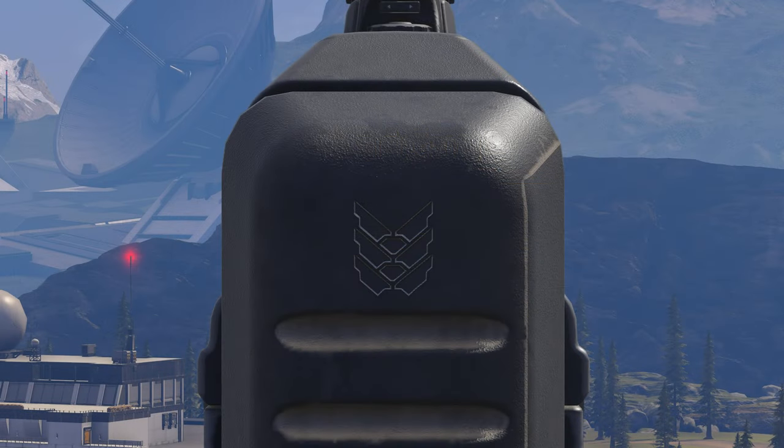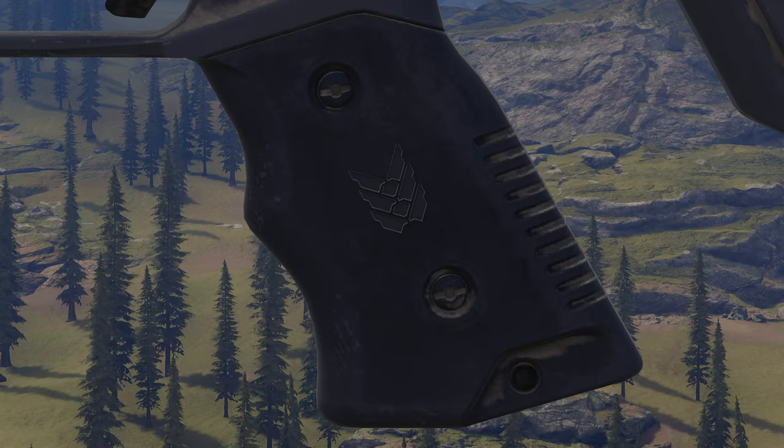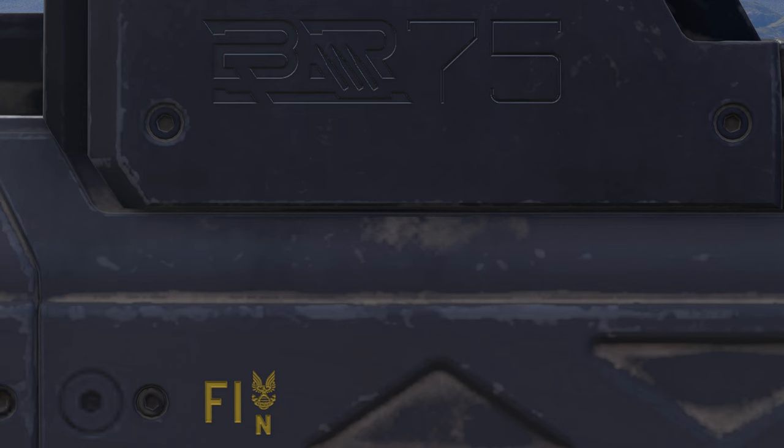The BR-75 only has a few trademarks, like Mizrahi Armory's logo located at the butt of the stock. Moving a bit forward, there's a serial number near the rear, EOS Kazma marked at the bottom, and a warning label near the cheek wrist. Mizrahi Armory's logo is also on the grip, and finally it says BR-75 on the body along with the UNSC logo.